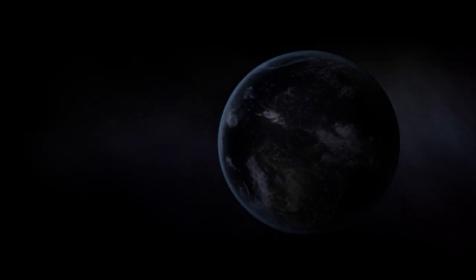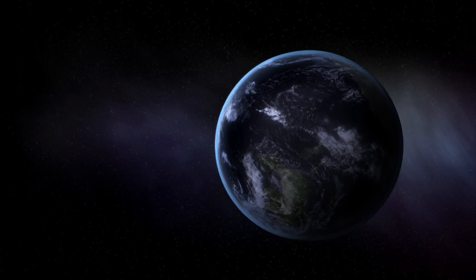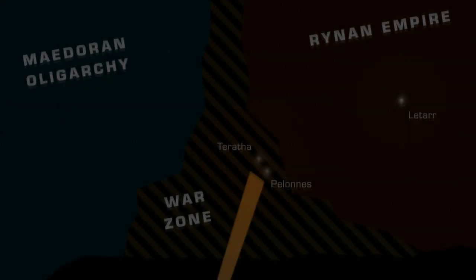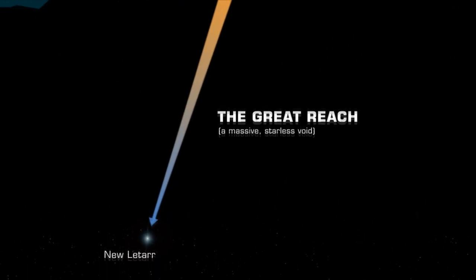Prominence is a point and click science fiction adventure about a colonization mission that's gone terribly wrong. The player embarks on an investigative journey to determine what happened and then decide what they want to do about it. For more details about the story, you can check out the trailer or the story developer chat, where we go into the history of the Latari and their mission plans for colonization.